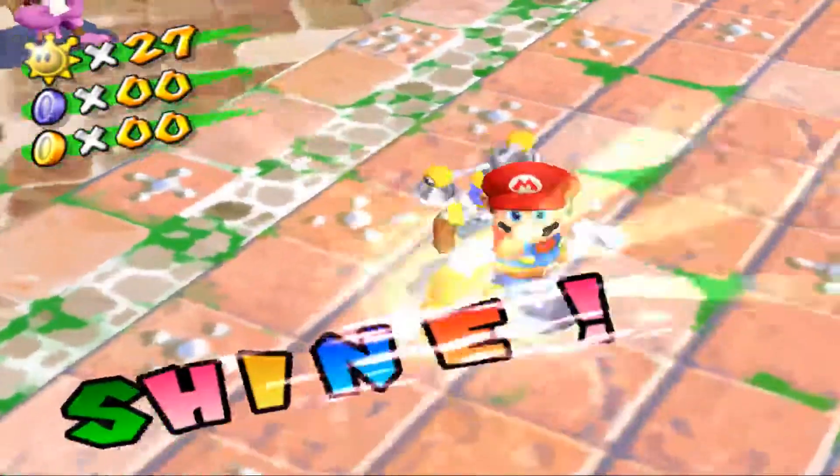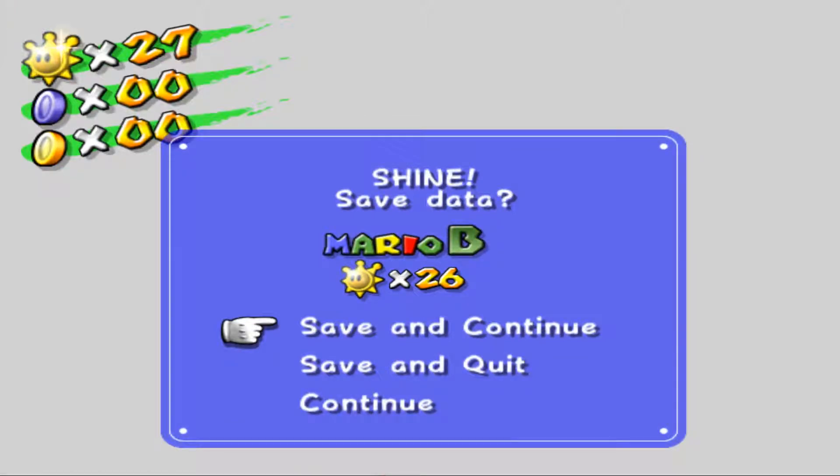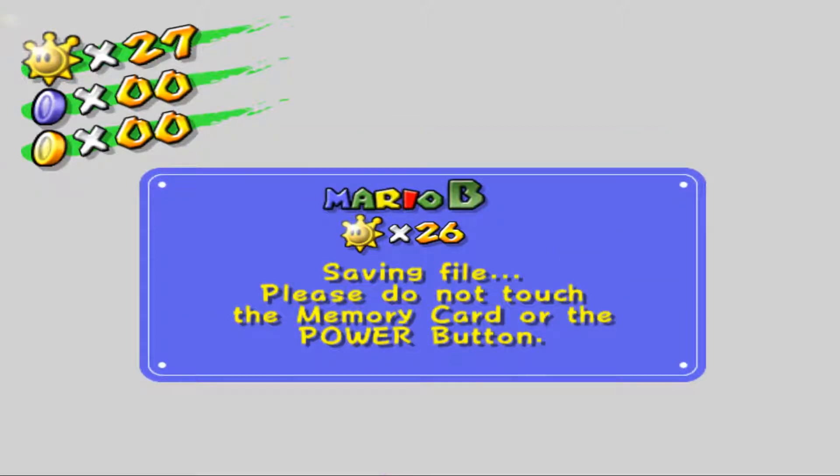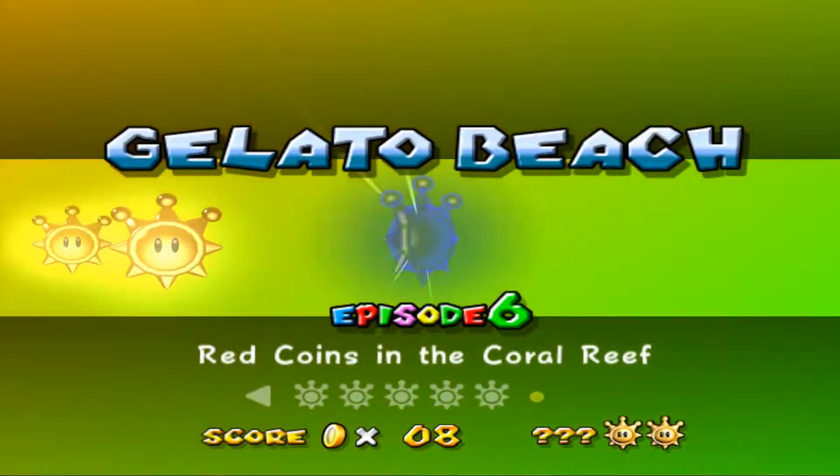Other than the first few missions of Gelato Beach, the missions here really aren't that long. We'll see what happens in the next mission. Episode 6 - Red Coins in the Coral Reef. This one doesn't sound horrible, and from what I remember, it isn't too horrible. It's just a red coin mission.